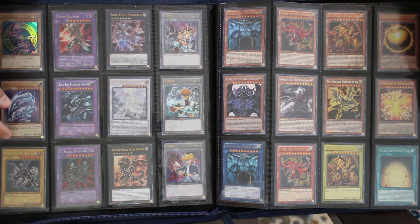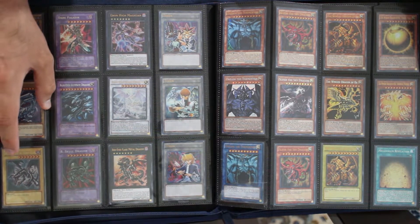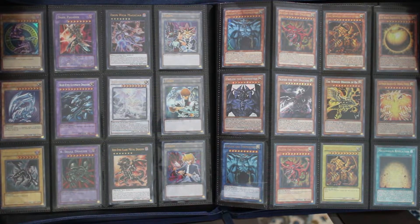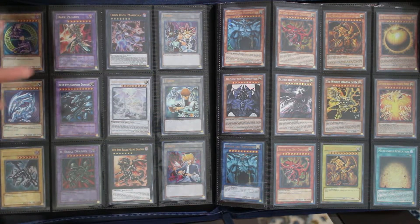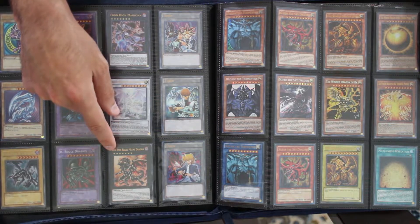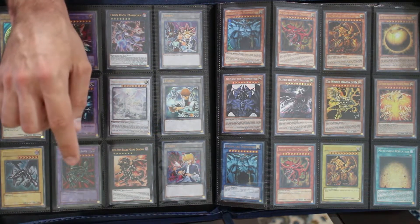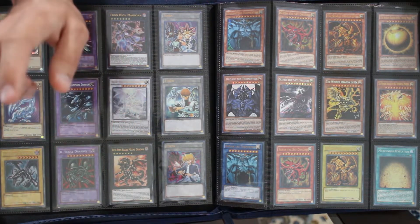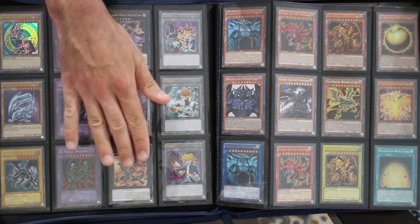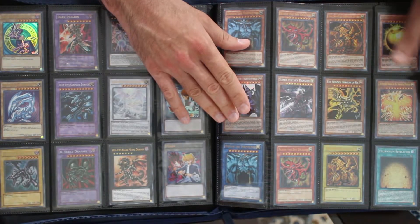Moving forward, we now have our kind of Yugi, Kaiba, Joey little overview. I still have yet to replace these with their Maximum Gold versions — I just haven't really gotten around to it, no real rush on that. I decided we're leaving Dark Paladin here, Blue-Eyes Ultimate, Black Skull — all three of these are ultras from around the same time period. I managed to finally get an upgraded version — not so much upgrade in rarity but upgraded in condition. I now have an actual near mint copy that I'm very satisfied with. And of course all three tokens. Here we have the god card page.